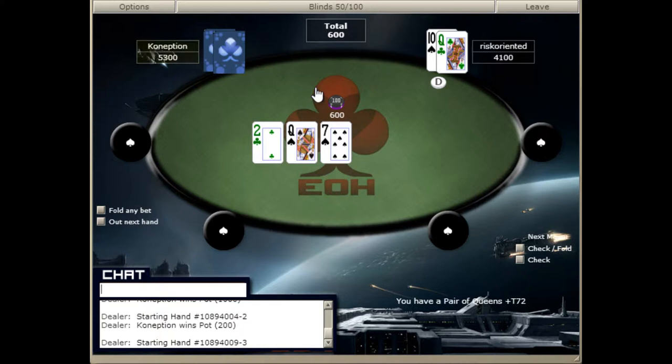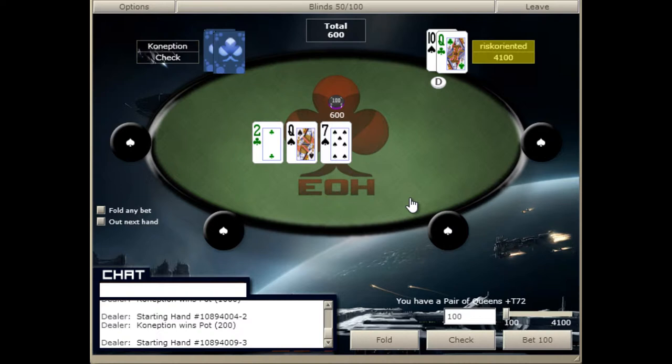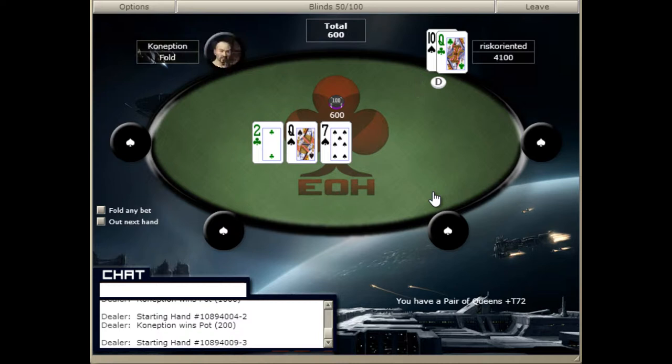So we've been min re-raised — that's a big mistake. We're going to call that with 100% of our hands. We've got a great hand now, so we are going to raise when he bets. Actually, he's been playing pretty aggressively, so if he'd bet, I probably would have flat called and raised the turn.